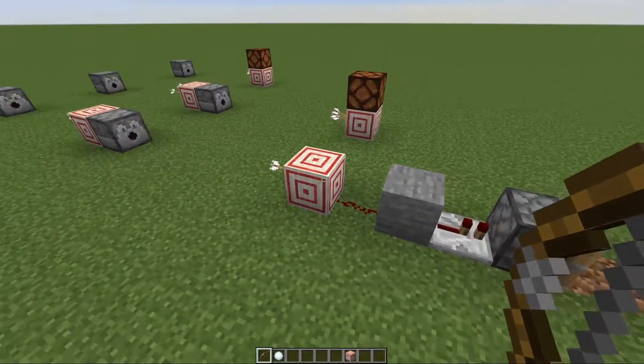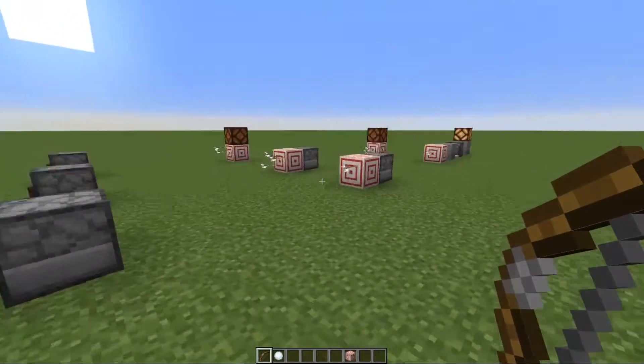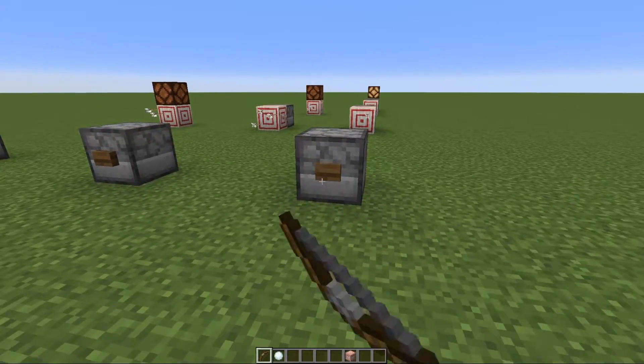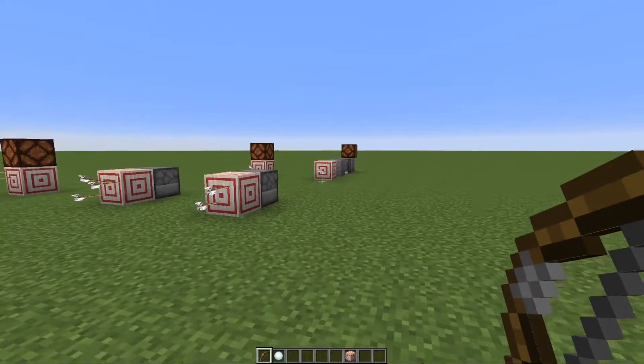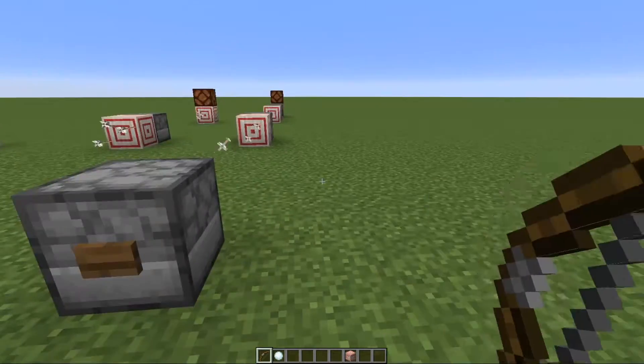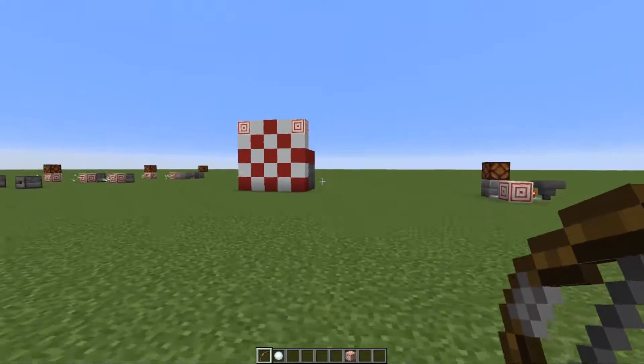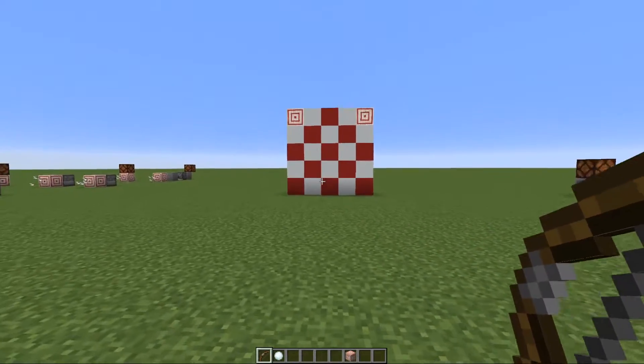Here's another simple example of using a target block to power a T flip-flop and have a constant power source running, so you can virtually have this running for as long as you like in loaded chunks. It is a perfect way to transport a redstone signal. For this one we need our bow, and I'm sure you guys can already guess what this is.